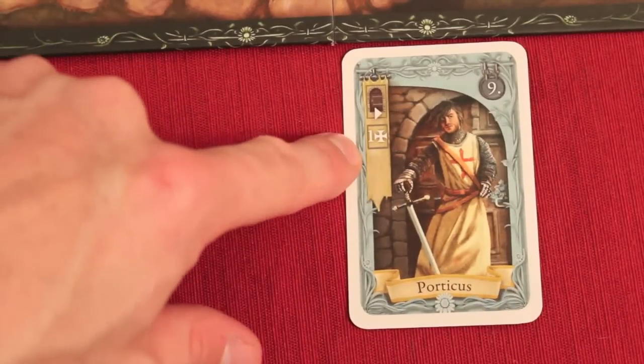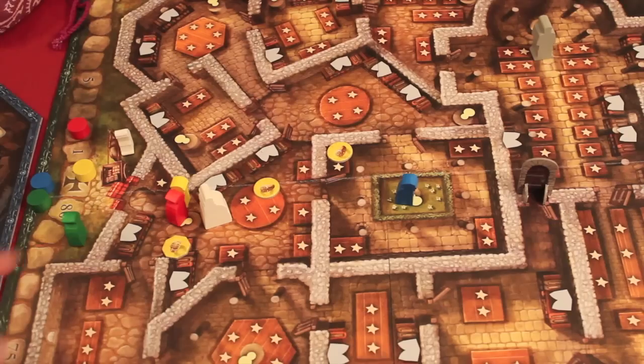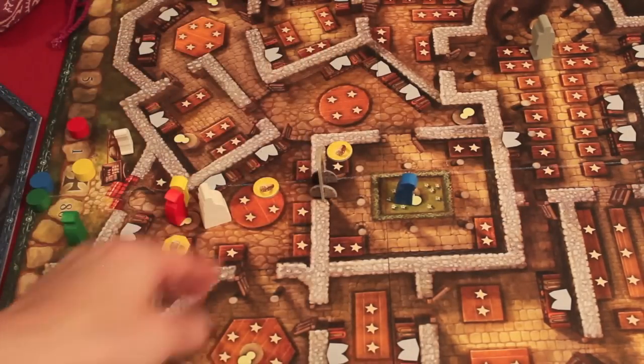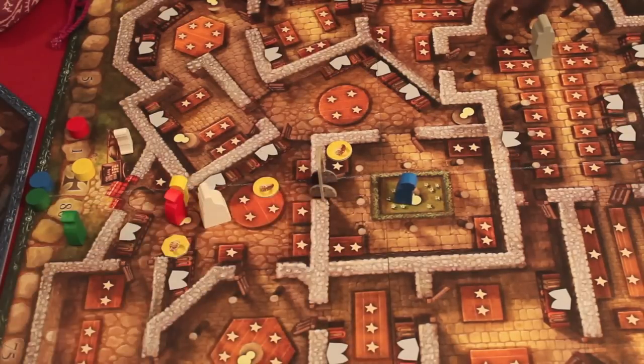Porticus allows you to move the locked door and you instantly get one point. So if the green player plays that card, they can reposition the door to block other players — for example, stopping the abbot from entering a certain room.